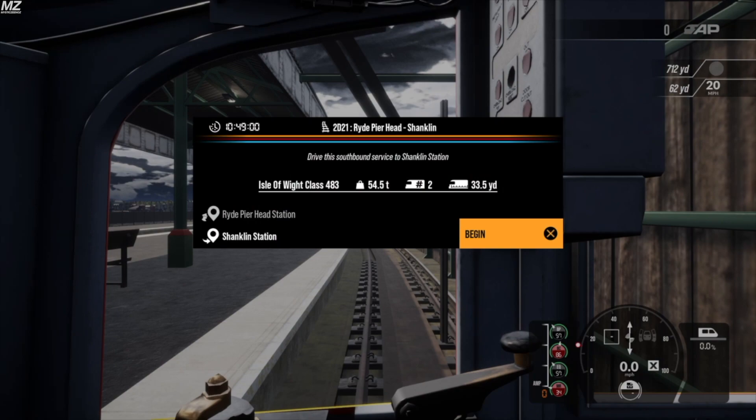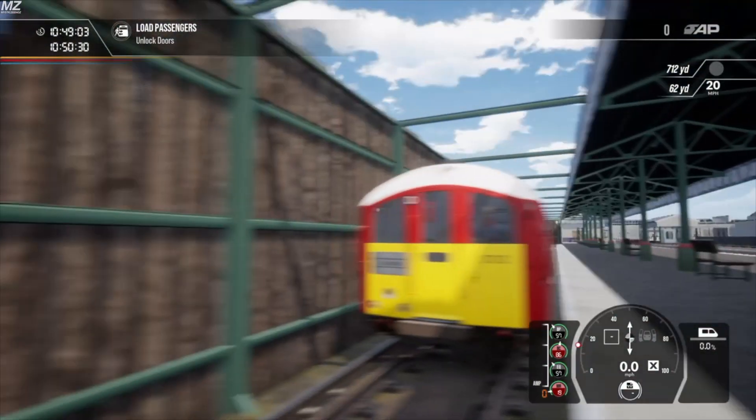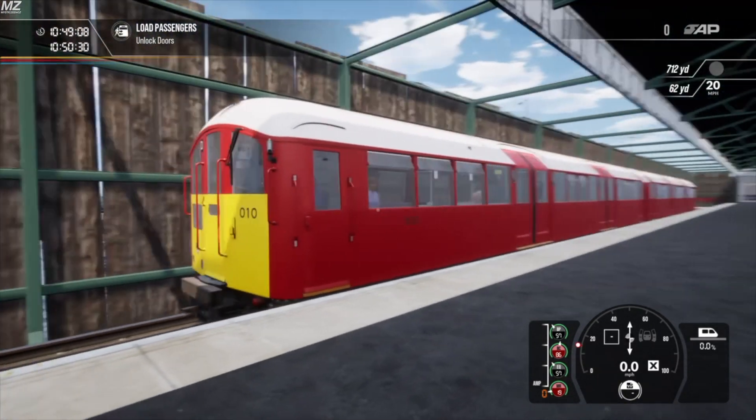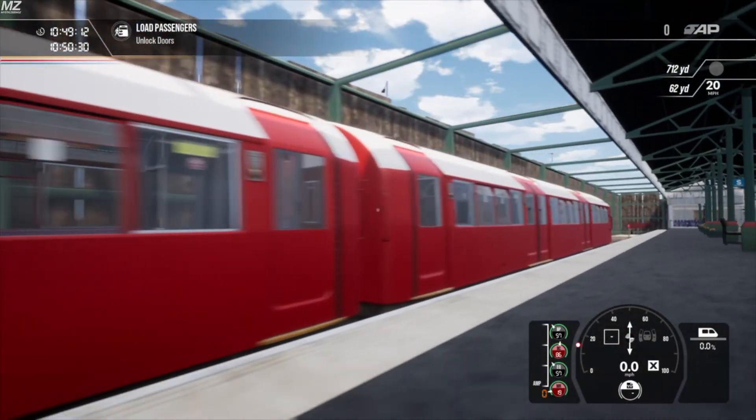Hello everyone and welcome back to another livery showcase video. Today I'm going to be taking the Class 483 on the Isle of Wight from Ryde Pier Head to Shanklin, showcasing my new Island Line livery which reflects the real-life red and yellow Island Line livery from when the 483s were still in service.